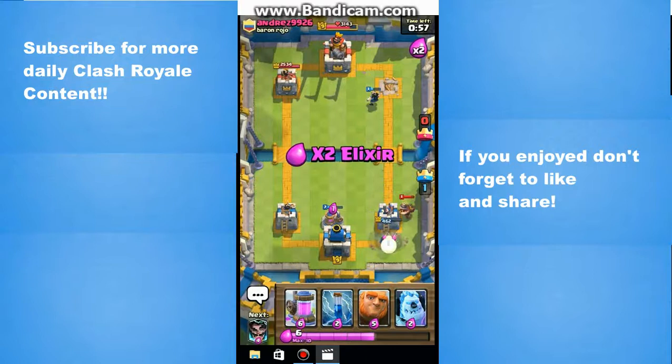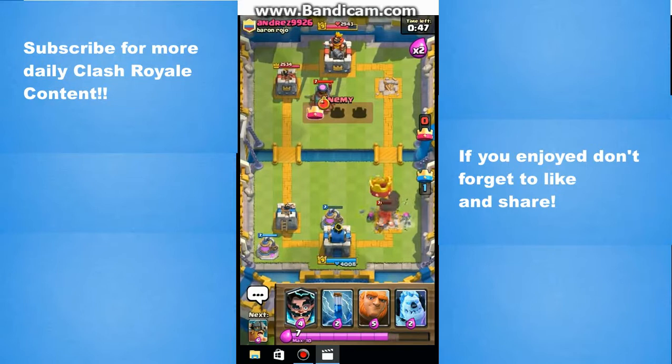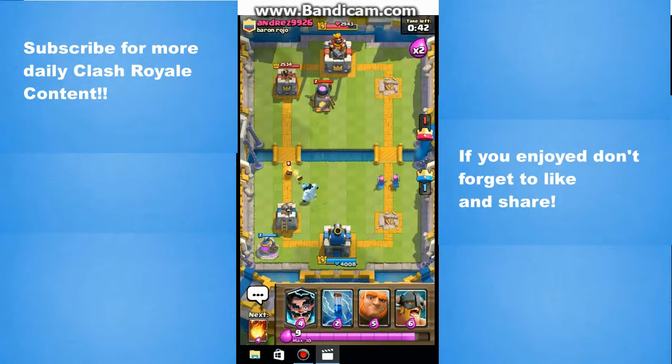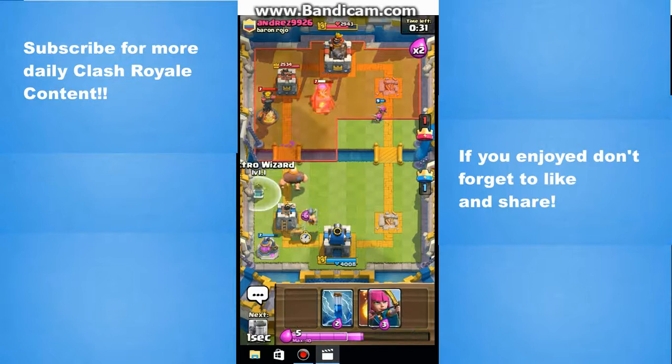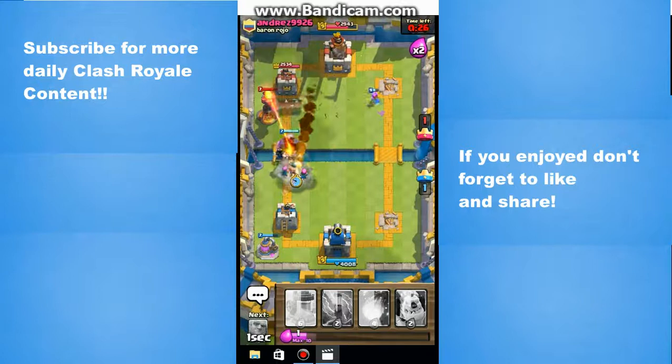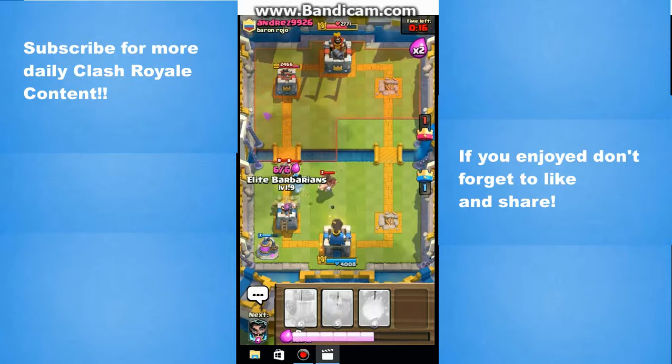I have an Elite Barb with one percent health and Electro Wizard left to take a 600 health point tower. Any troop combined with a one hit-point troop is not going to take that tower out. Instead of dumping a bunch of elixir into defense, I just play my Elixir Collector down and get ready for overtime because that tower was done anyway — just some cycling from him was going to get it. I've got my Giant down. He got a great Fireball hitting my Archers, half my Elite Barbs, and my Electro Wizard — well played.